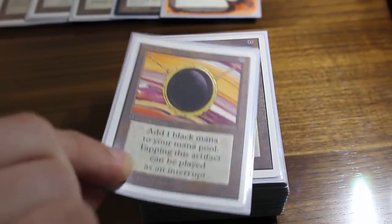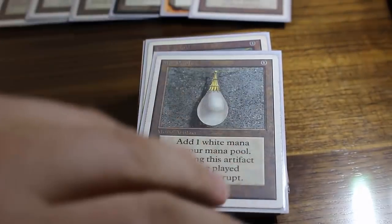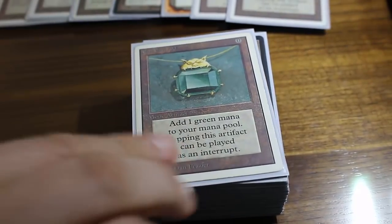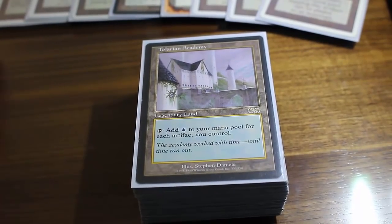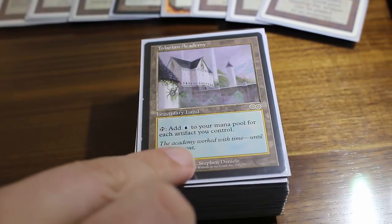We've got the off-color moxes. Since there are zero casting cost spells, I'm very happy with them in this deck. They are not entirely essential — I considered pulling them for Simian Spirit Guides for a while. I've got Tolarian Academy there, and Tolarian is just amazing given the amount of artifacts in this deck.